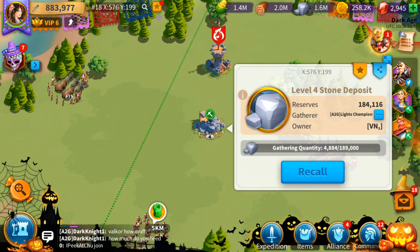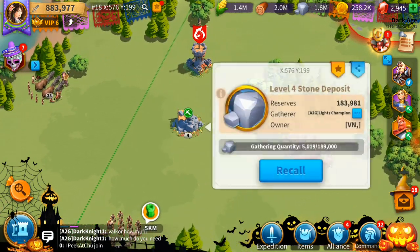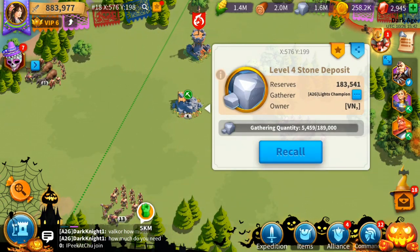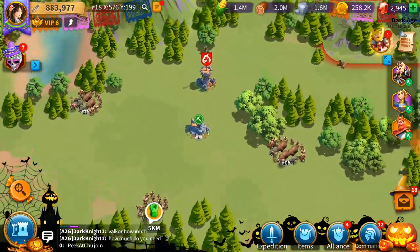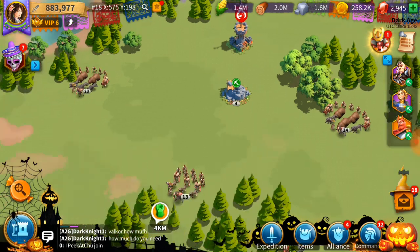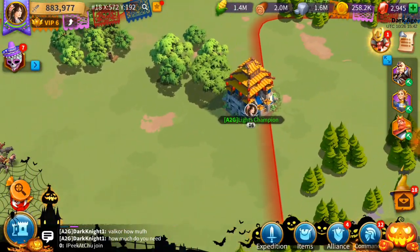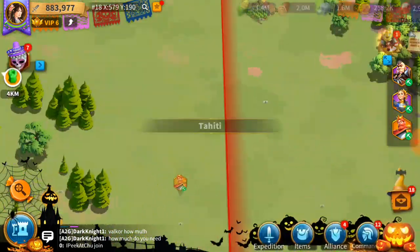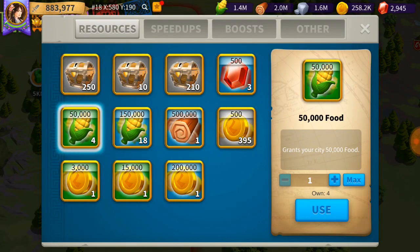Also harvest as much as you can on the map. Joan of Arc has a gathering ability that makes gathering faster — I think it takes about 20 to 30 minutes to gather a level four stone deposit. You can get 189,000 to 200,000 stone in maybe 30 minutes to an hour. That's so much quicker than waiting 10 hours and only getting around 100,000 from buildings at Town Hall level 16. Don't bother upgrading resource buildings — just gather and save your resource packs.